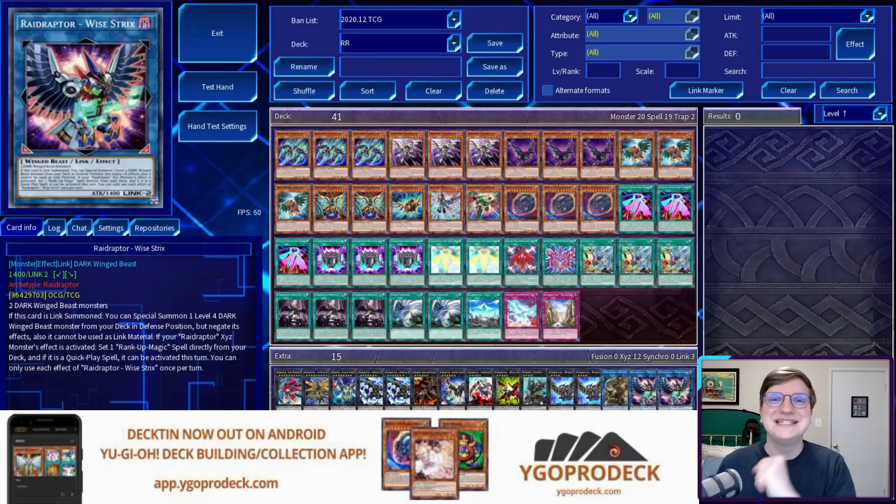With that out of the way, let's roll into Raid Raptor. Raid Raptor is an archetype of dark winged beast-type monsters that have some sort of unnamed relationship with the Phantom Knights. These monsters can special summon themselves from the hand, the graveyard, the extra deck — they roost pretty much anywhere you'd expect extension to come from. They're also one of the very few archetypes poised to make use of the Rank Up Magic, a series of magic cards that help XYZ monsters rank up. Best of all, they've got one of the most powerful Link 2 monsters in the game in Wise Strix.